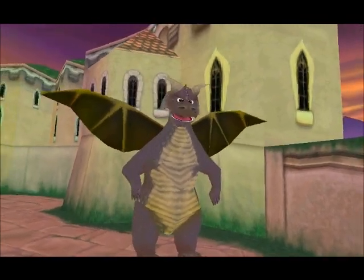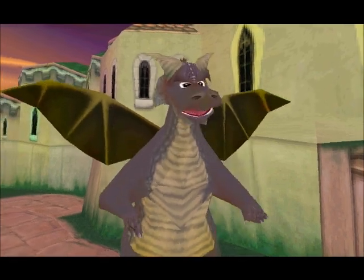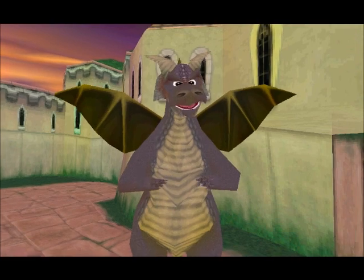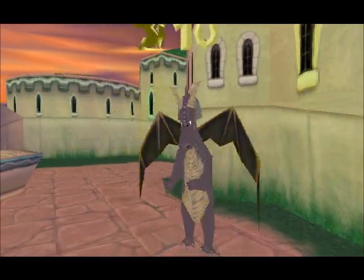Spyro, did you see a man dressed in blue running around here? Yes — he's a thief and he's stolen a dragon egg. You've got to — ah, that's what they are! Get that egg! Run, run — I'm getting a little winded.